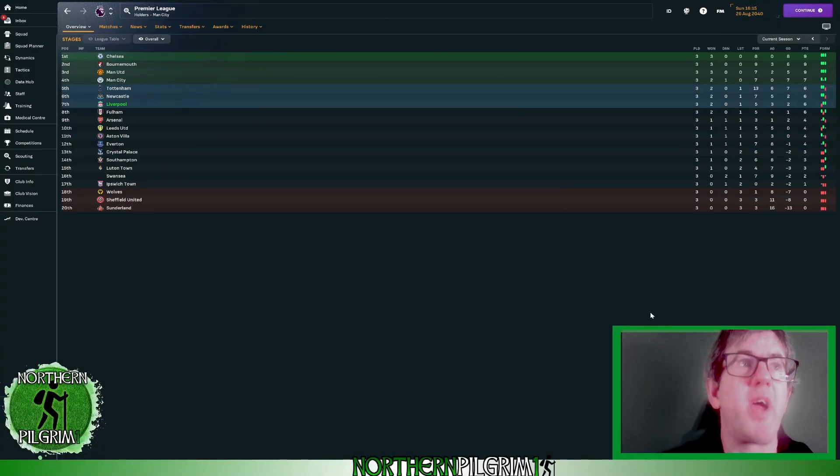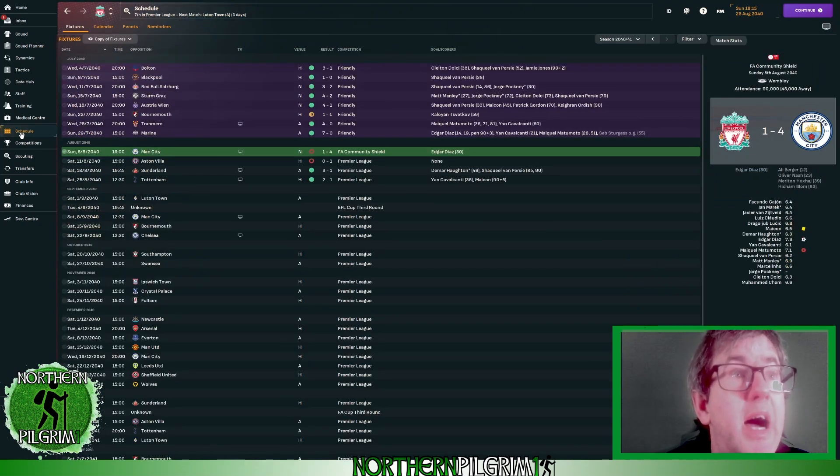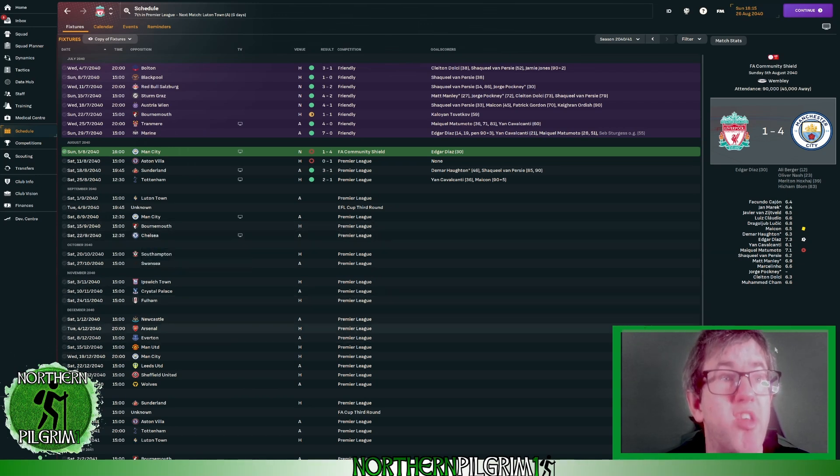Time now to take a look at the Premier League table. With three games gone we've got two wins, one defeat, six points on the board. There are three teams tied at the top on nine points out of nine — Chelsea leading the way from Bournemouth with Manchester United in third. I'll bring you back for the games at the end of September — at home to Bournemouth and away to Chelsea. If you've enjoyed that, please leave a thumbs up, subscribe to the channel for daily football manager videos. Thank you very much for watching, and goodbye.